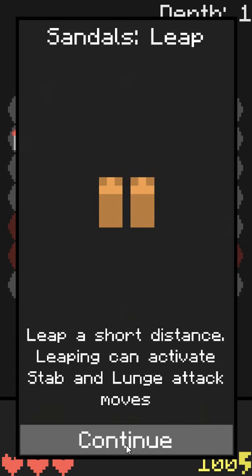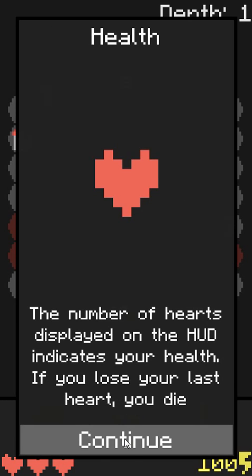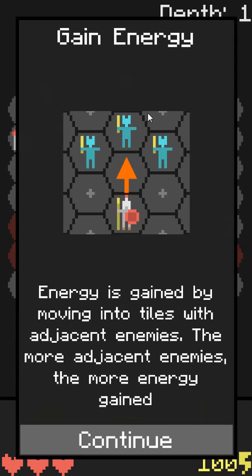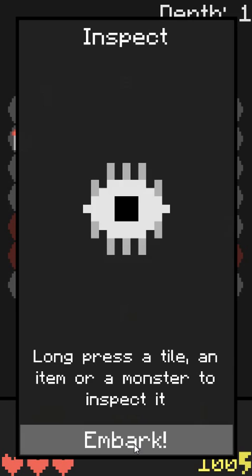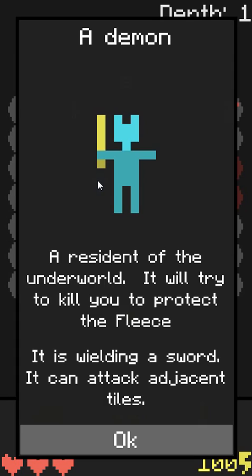Three abilities: tap the hood to select that ability, then tap to choose a target. Bash does knockback, leap can act as a farther-away attack, and you can throw your spear — I wonder if you have to pick it up when done. You have a number of hearts. Energy: stab and lunge don't require energy, and energy is gained by moving into tiles with adjacent enemies — the more adjacent enemies, the more energy gained.